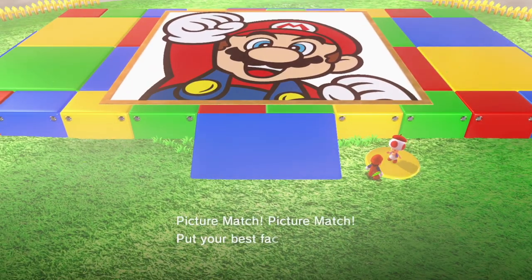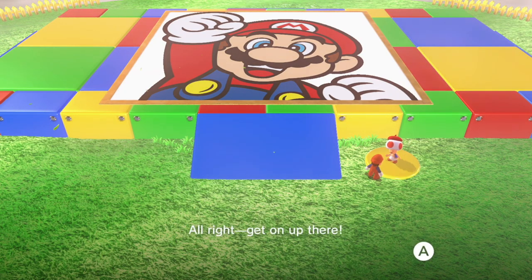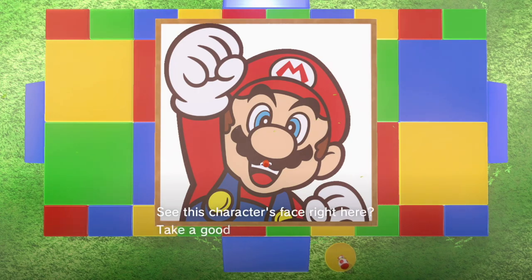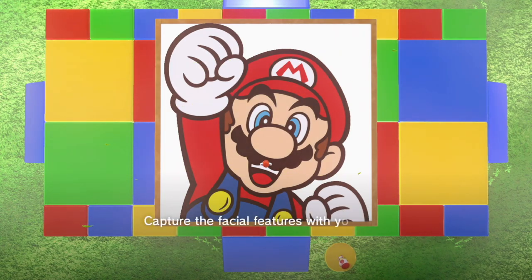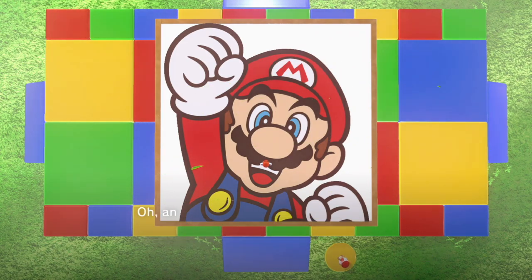Look at him with his little artist hats on. 'Picture match — put your best face forward.' Yeah, this is like a Mario Party game. See this character's face — he's a character, alright. You have to put him back together like Simon's Quest. Capture the facial features with your hat, then rotate, move, and place them.